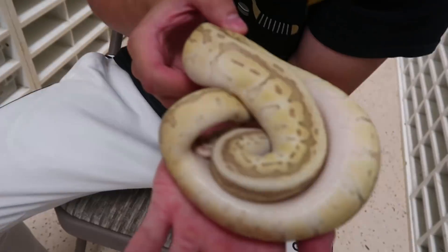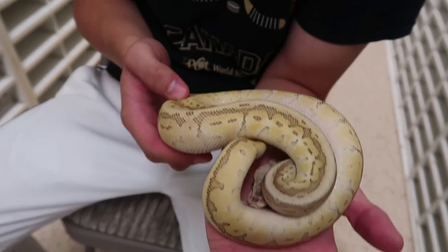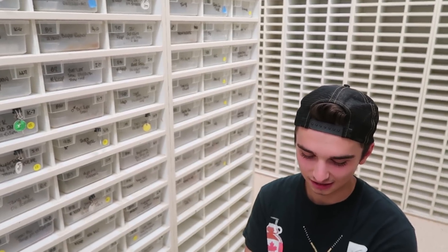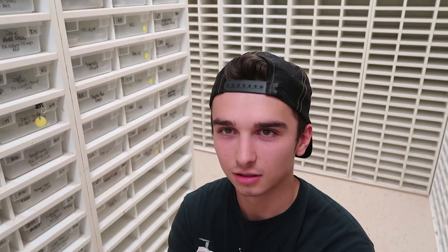So that's what we're doing. Alright, this is the first one. If I were to guess, my initial guess would be some sort of lemon blast, so I'm gonna say Enchi Spinner. It's actually a pastel kingpin vanilla, which is a pastel, a lesser, a pinstripe, and a vanilla. Oh yeah, I know — you just got pinstripe. You got one.